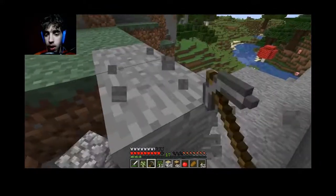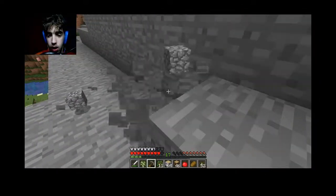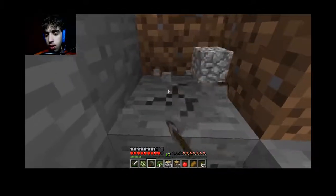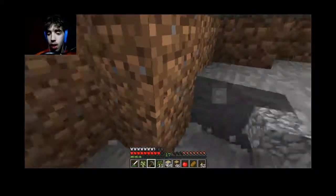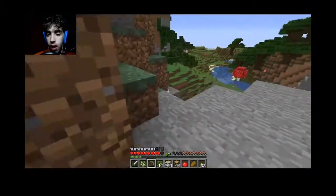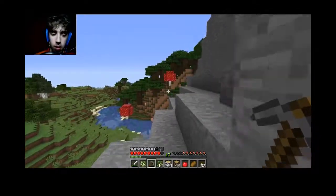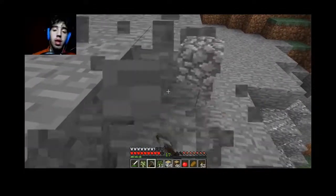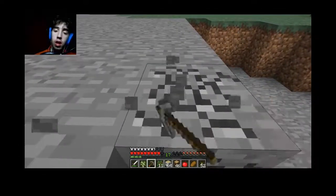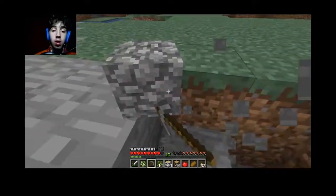I'm also gonna start a strip mine. I can have a mob drops chest too, though usually that falls under miscellaneous. I have started making a grab-and-go chest — basically exactly what it sounds like. When you go out on an adventure you grab everything in that chest. Usually it has a crafting table, a furnace, some coal, some torches, a pickaxe, a sword, armor.